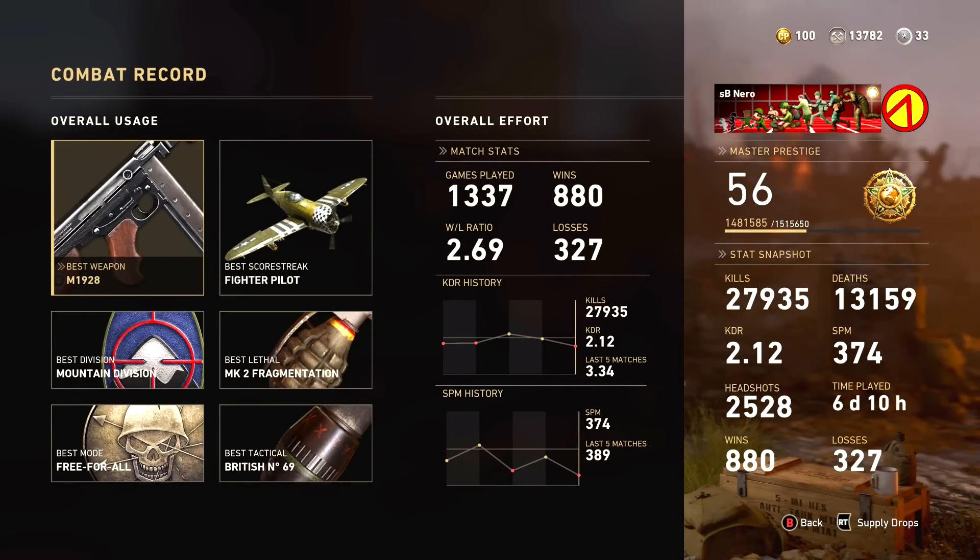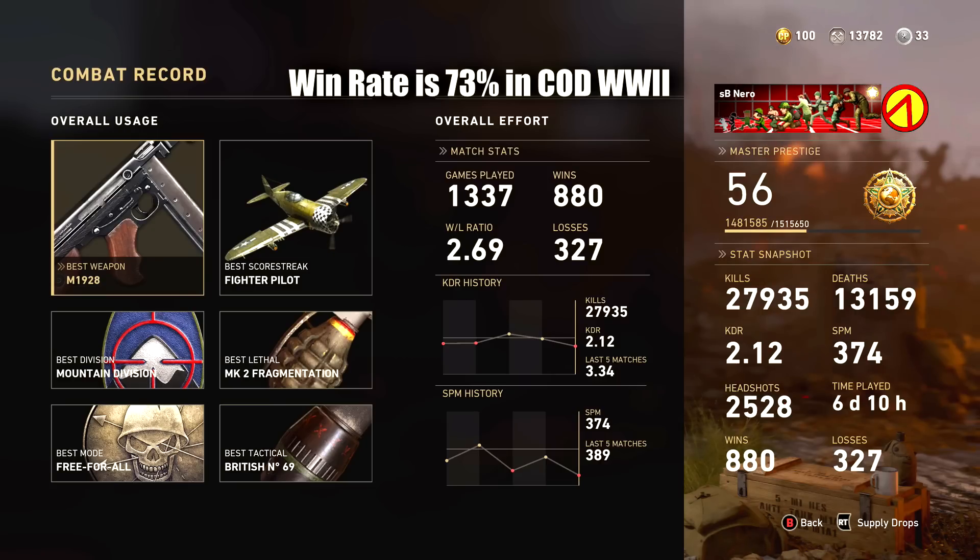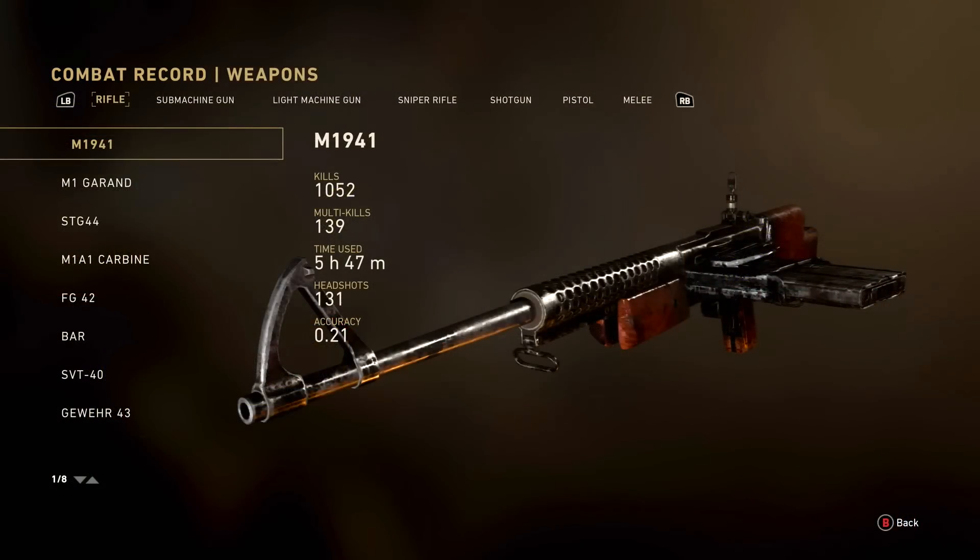To enter Master Prestige, it took me 6 days and 10 hours of play time. I have 1,337 games played — and yes, I played 2 extra games so I actually get that number. I have 27,935 kills, my kill-death ratio is 2.12, and my win-loss ratio is 2.69. I'm actually kind of disappointed in my win-loss ratio — in Modern Warfare I had an 83% win rate. Here in Call of Duty World War 2 the launch was terrible, the worst one we've ever had in the Call of Duty series, and as a result there were lots of disconnects which really hurt my win-loss ratio by giving me losses I didn't really deserve. But by and large I'm still pretty happy with 2.69. My overall score per minute is 374, and here are my stats with all of the weapons in the game.